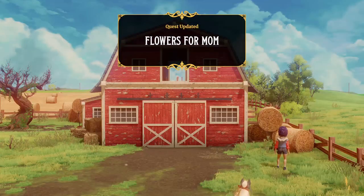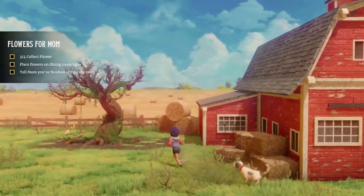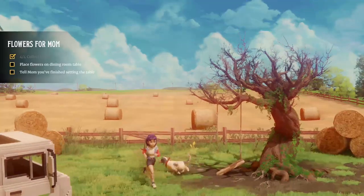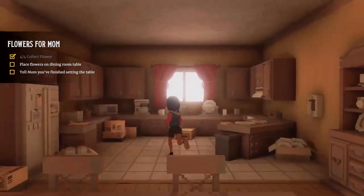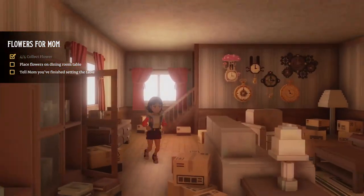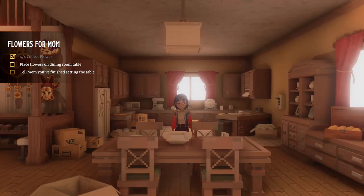Good because walking sometimes just takes forever, I'd rather run. There's something up in that barn - it looked like a rabbit for a second. Can we go in here? No, we need a key. There's another flower, so that's four. So now we're going to take these to mum. Place flowers on dining room table - which one's the table? I'm guessing it's this one.